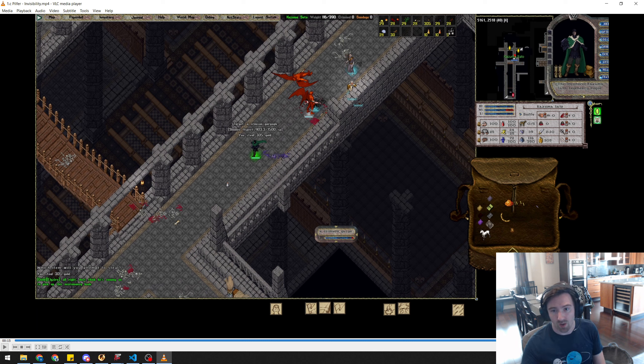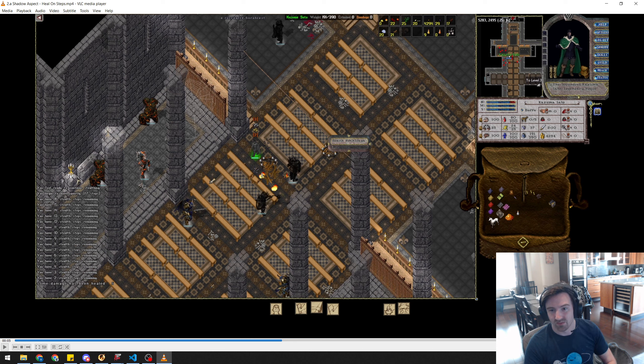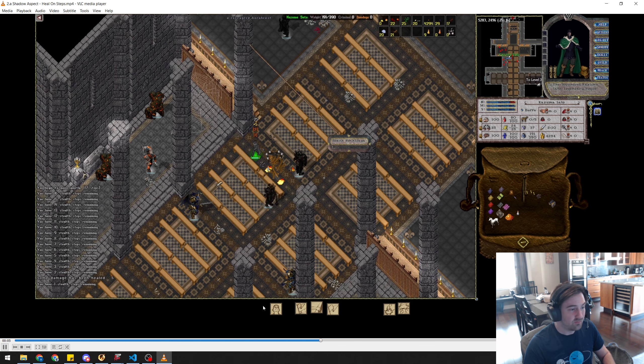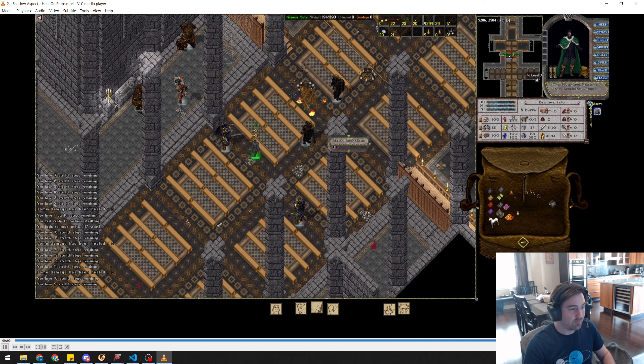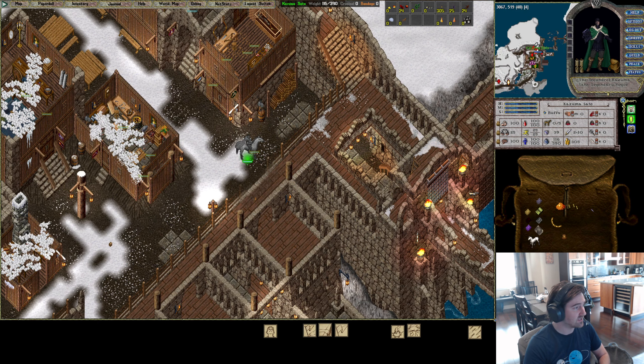The Shadow Aspect heal-while-stealthed-and-moving is extremely valuable. As a thief you're taking incidental damage all the time — a chandelier here, AoE there. You can see the plus five, plus five, plus five ticking as I walk around. It lets you recover incidental damage without having to stop, reveal yourself, cast Greater Heal, and then wait for the hide and stealth cooldown again.